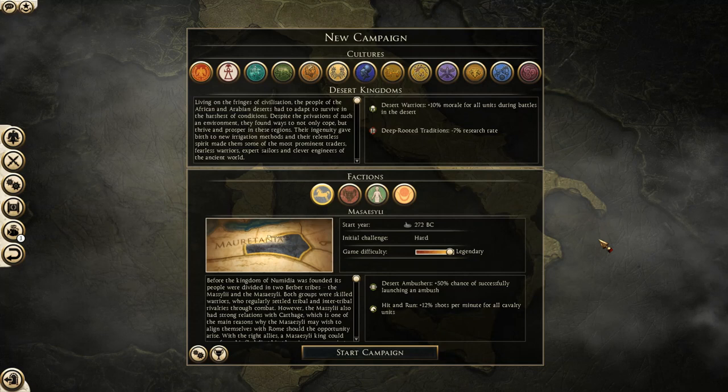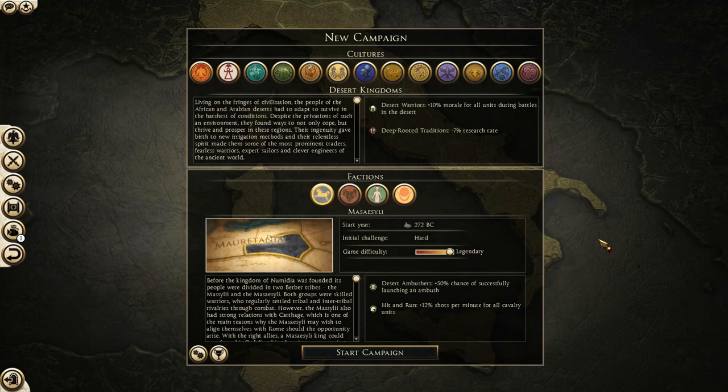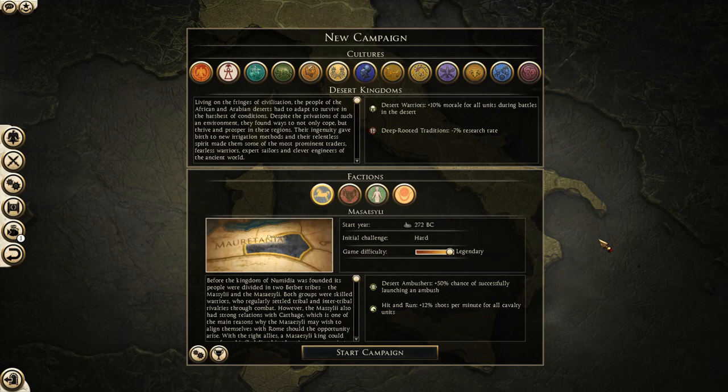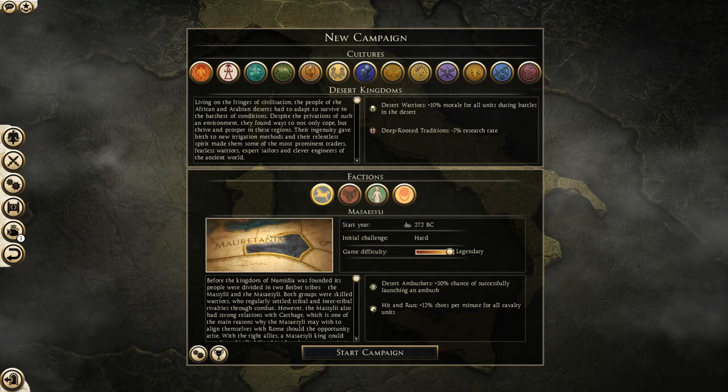This should be a slightly tricky one since Masaesyli is in a really precarious situation as it starts. The main issue with the Desert Kingdoms is they have less research rate, and they kind of excel in fighting in the desert but don't really get bonuses outside of it. To crush the Masaesyli you get a lot of ambush chance, which might help a lot, and they have a lot of extra shots per minute on their cavalry. This is the second time I'm going to be starting a Masaesyli campaign.